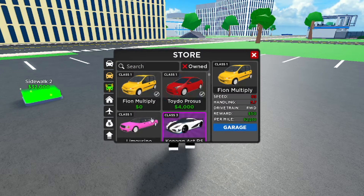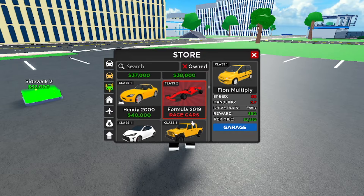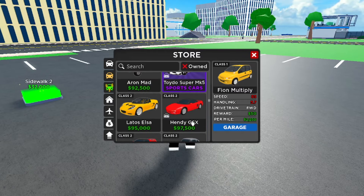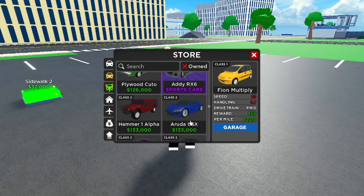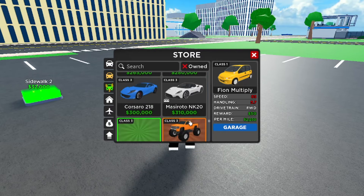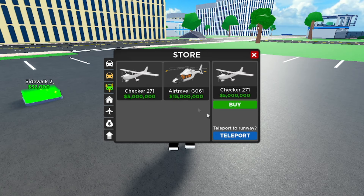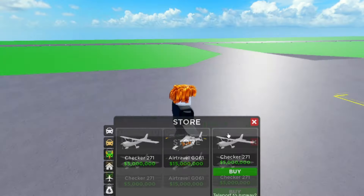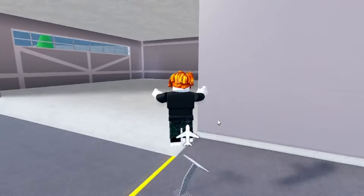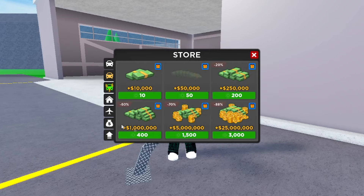Let's see if we can actually access these airplanes — I want to buy one. Let me go to the shop right here. Where are the airplanes? I'm pretty sure they're going to be pretty expensive and I probably won't even be able to afford one. I'm guessing they have new dealerships for airplanes like hangars. I don't see airplanes anywhere — let me search 'airplane'... oh actually, airplanes are right here! I knew it — I knew these airplanes would be so expensive.